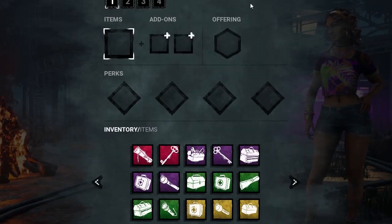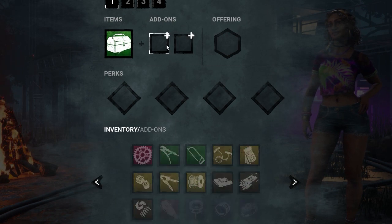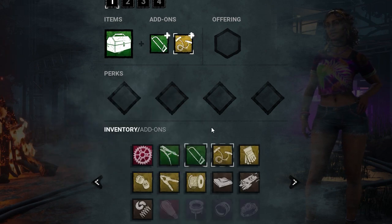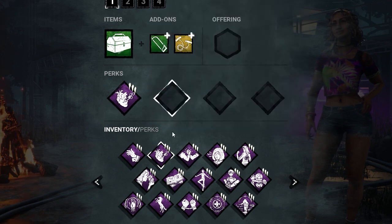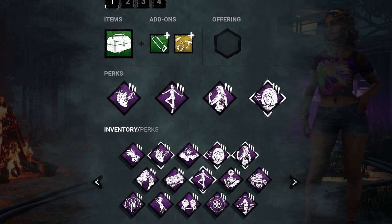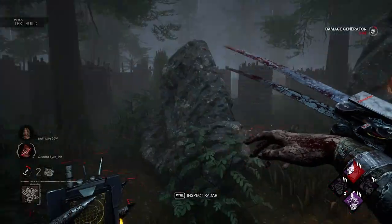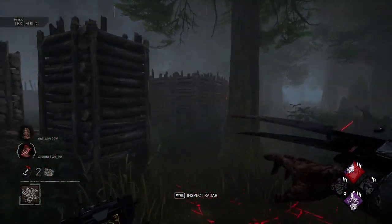Bots are now able to be equipped with perks, items, and add-ons in custom matches. This is actually a really big change, especially for newer players who are still trying to get the hang of how the game works. The bots are actually pretty effective at using their perks, although sometimes they're a little too focused on getting value out of them. Overall, they're pretty good competition for trying out a new character or perk, and they can be extremely accurate when hitting their Dead Hard.